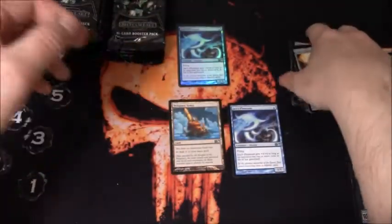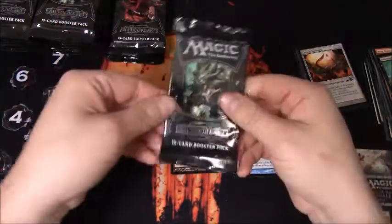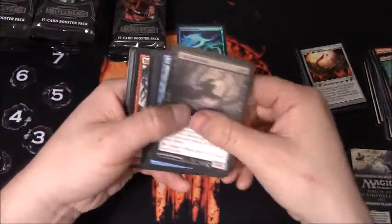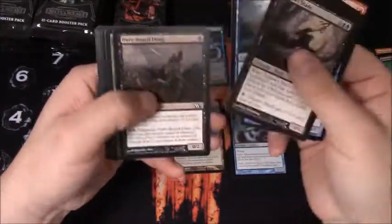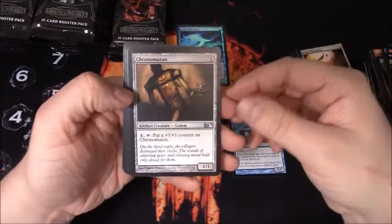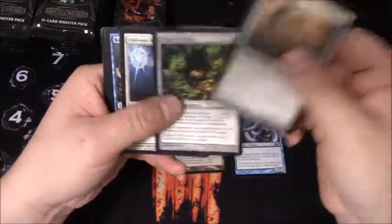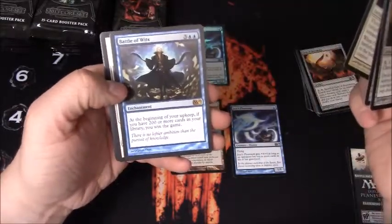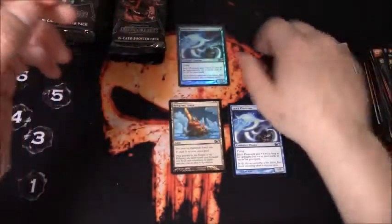Dragon Skull Summit - nice land there. Cryonimaton, Ring of Colonia, Oblivion Ring - great uncommon. Battle of Wits - I always thought that was one of the dumbest rares ever created.